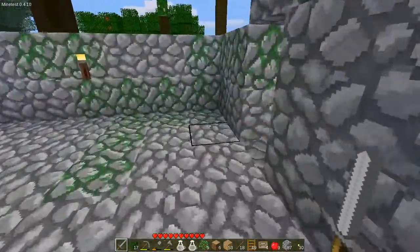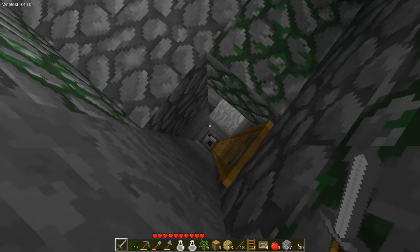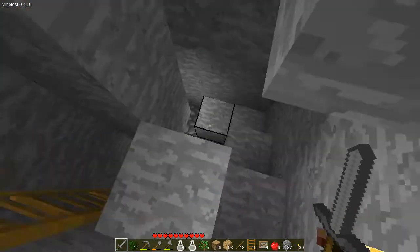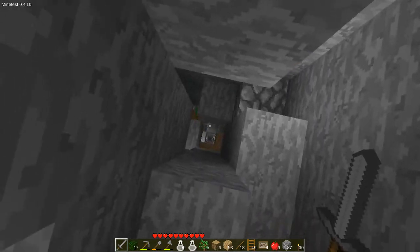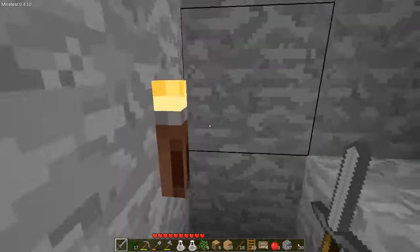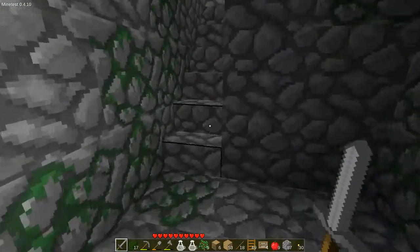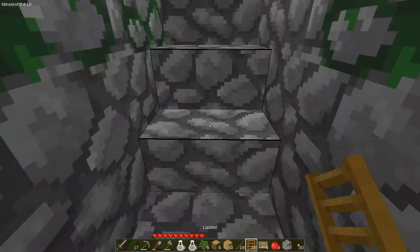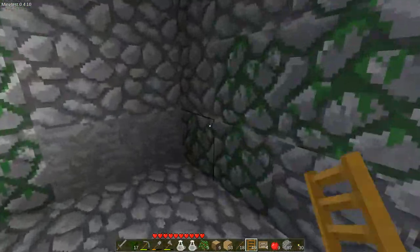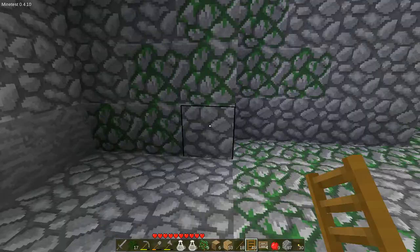With a spiral mine, it would take me basically four blocks for every Y level down, because I was digging out the central shaft — three per step plus a fourth for the central pillar. I didn't feel like burning through 2,000 blocks worth of picks. So I switched over to a standard ladder shaft where each Y level is only two blocks. It's still a thousand blocks, but it's not as bad.